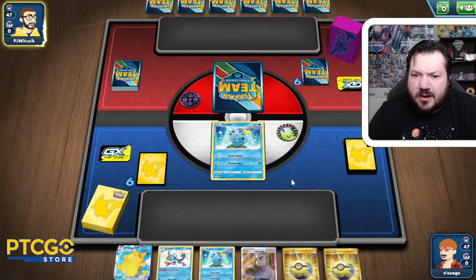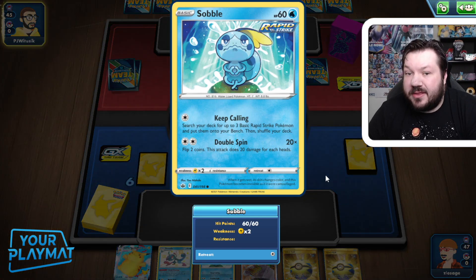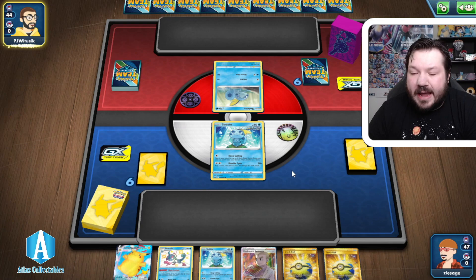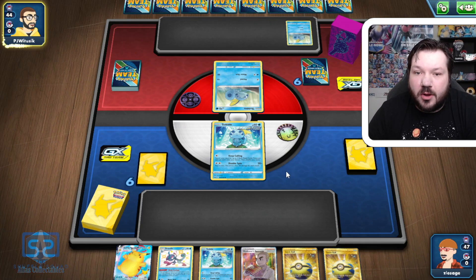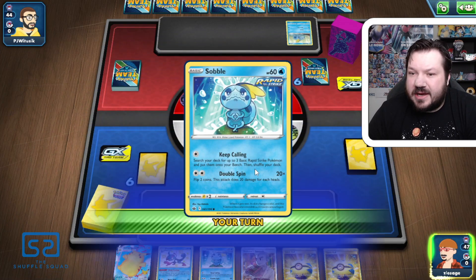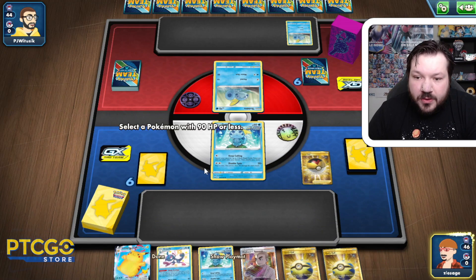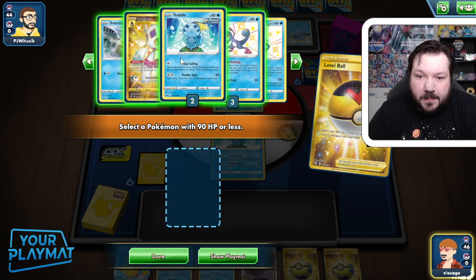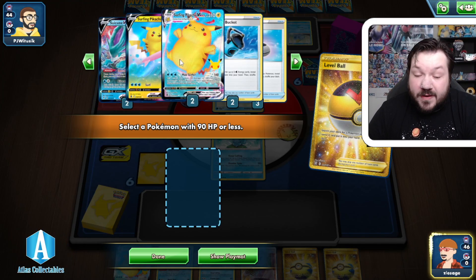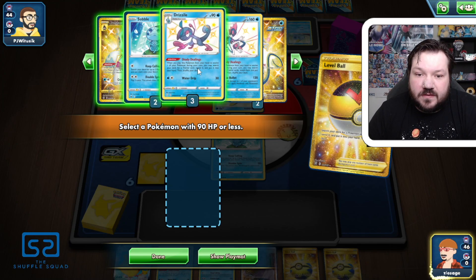I'm on the fence about whether to play this Sobble or the 70 HP Sobble. I go back and forth because I could also see myself using Keep Calling over and over again. They are playing a deck with Sobble, but they didn't get anything else out. So let's go Level Ball first to see what we can grab out of this deck.